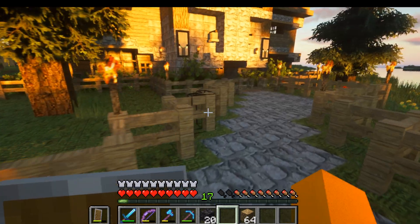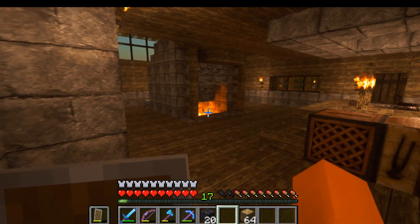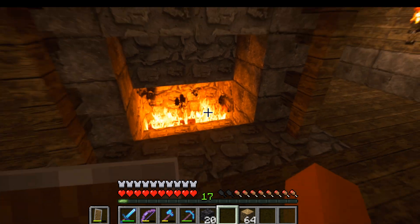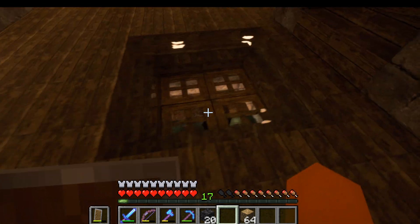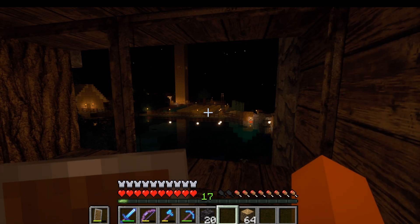I'll show you guys my house — definitely a big difference in lighting. The texture pack I got also adds a lot to it, and in contrast they do a lot with each other. The fire is actually vibrant and very moving. This is a survival world, by the way — completely built in survival. I'm not cheating with creative or whatever.